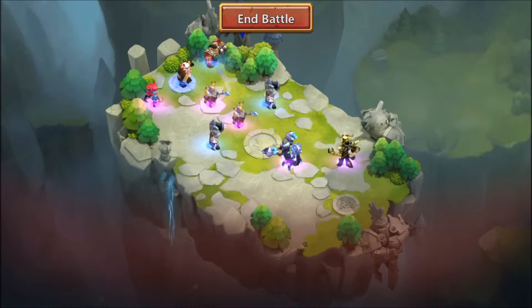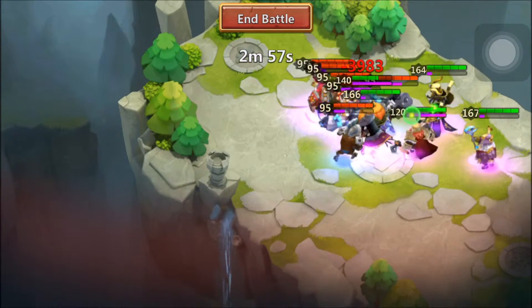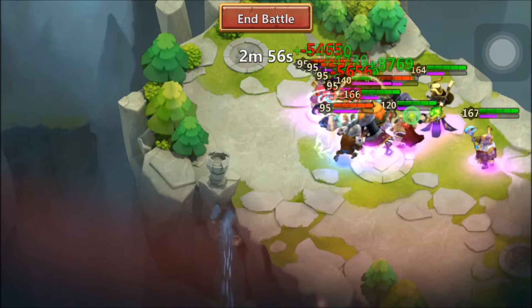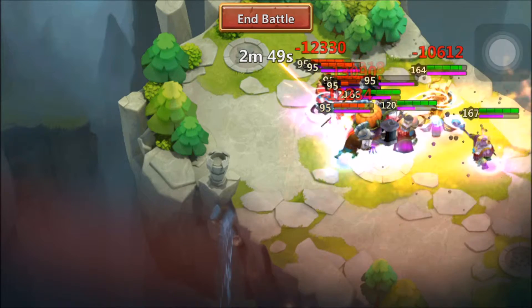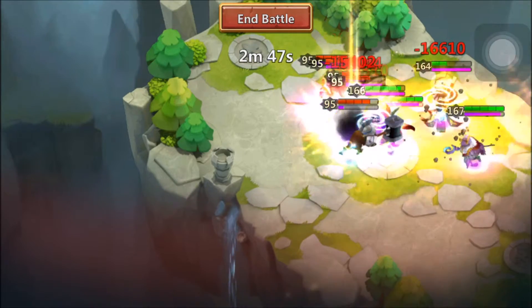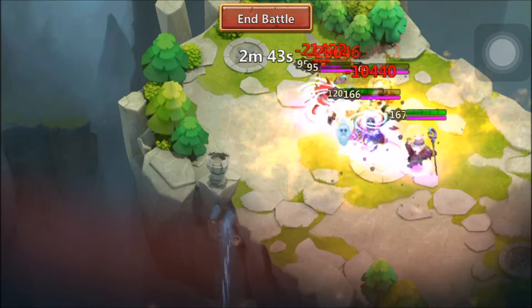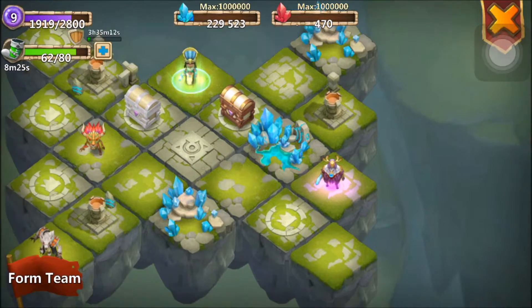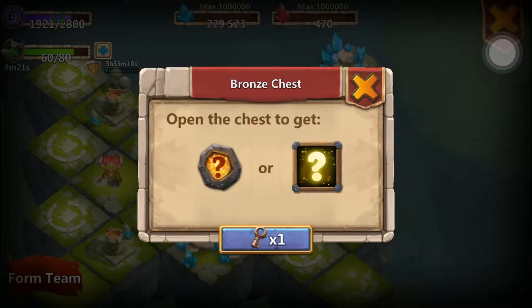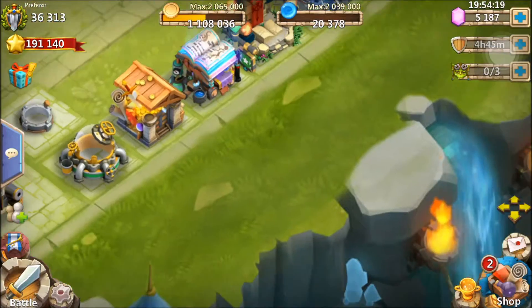If I get a silver or gold key from this, I'm gonna be pretty darn happy. There we go — we just needed him to proc. Oh, this is a close one, but I just annihilated a silver key. There we go, baby. All right, let's open up this chest.